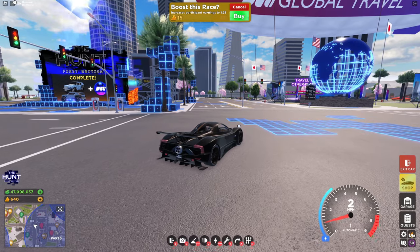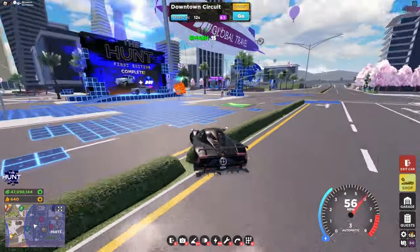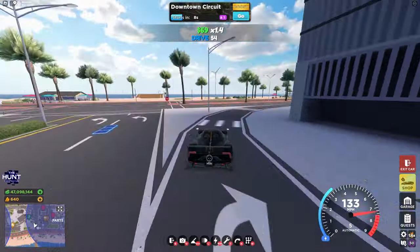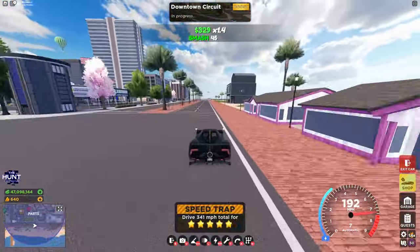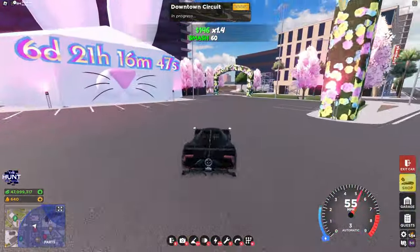You can pay a certain amount to boost the earnings you get. To increase earnings to 1.25x you can pay 15 gold. So if you have excess gold and don't want to spend it on cars in the gold shop, you can get more money from races and events. You can also work together with your friends to get a super high multiplier and make way more money. Next to the spawn area you can see there's the Easter area coming next week.